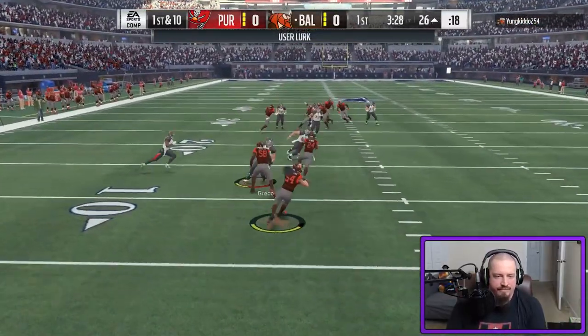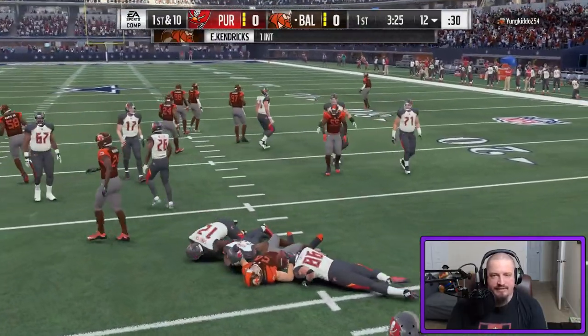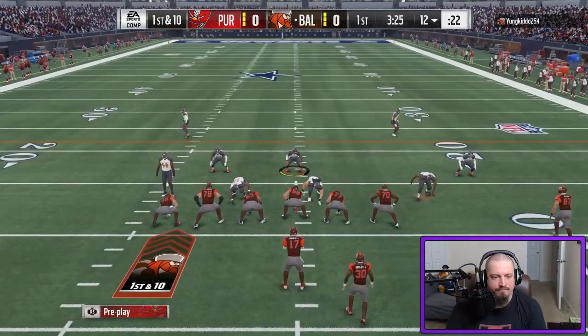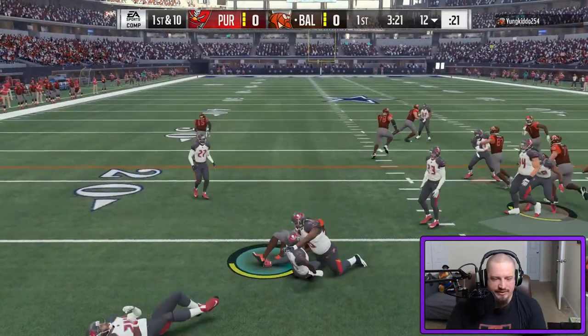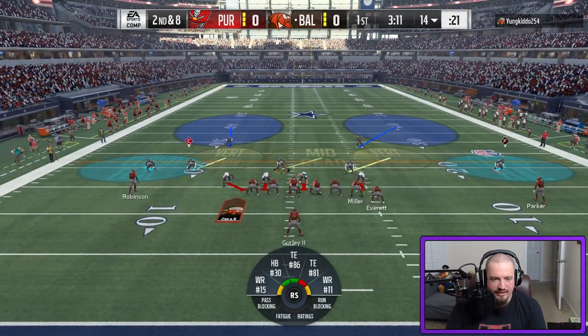That was a bad throw by me. There goes my advantage — very disappointing to throw that pick. I probably waited a little bit too long to throw it to Emmanuel Sanders and then I led him, which was completely unnecessary. I'm coming out in a Dime — probably should have gone Nickel here.